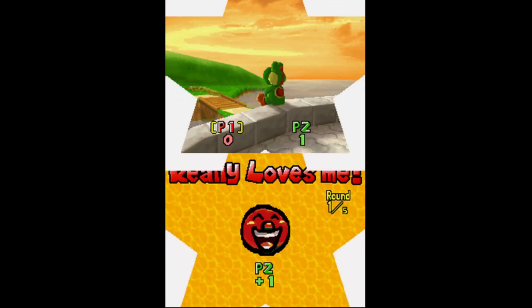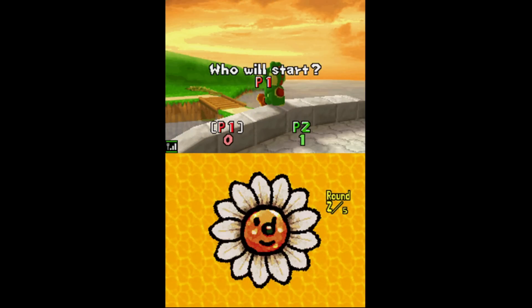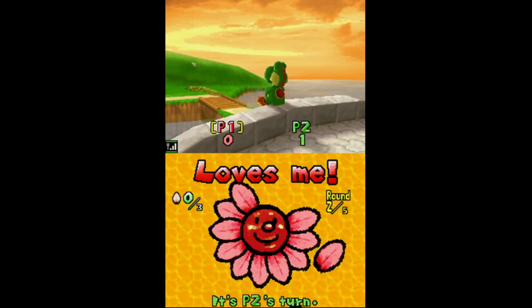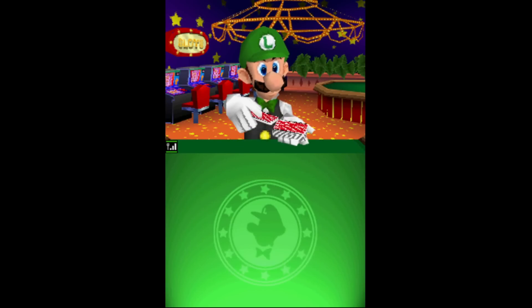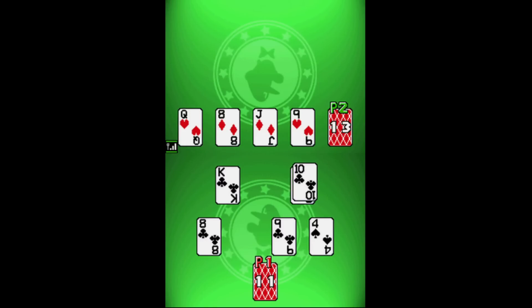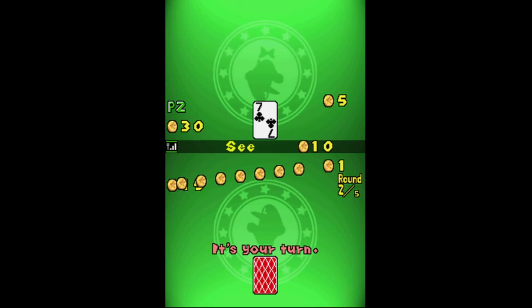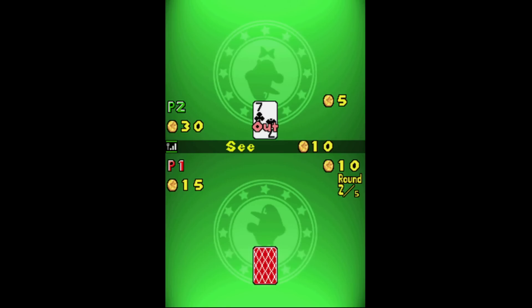You pluck three petals at a time and the last player is either loved or not loved, so it's a competitive fight to figure out if you're going to die alone or not. And there are a lot of gambling exclusives in multiplayer. Speed is the same game as in real life — you've got to use the card you have to go one higher or one lower than the card being dealt until a player runs out of cards. And who can forget Luigi's Thrilling Cards — this is Texas Hold'em where you can't see your own cards and you've got to bet on whether your hand is higher than your opponent's.